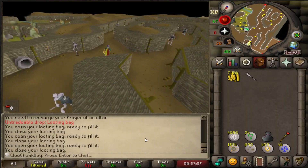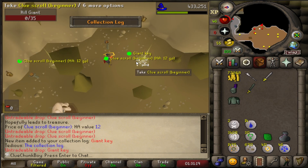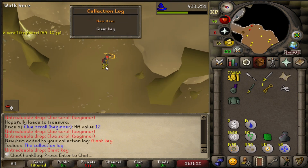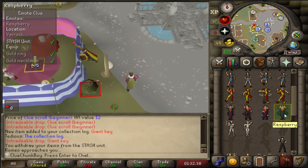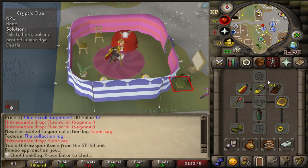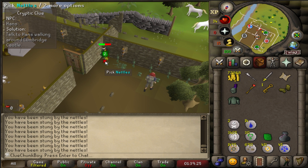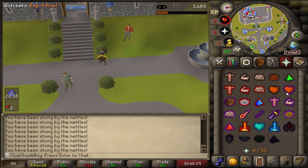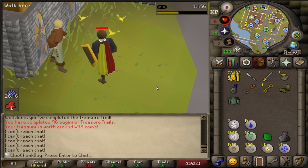I'm gonna go check out the hill giants. An uncut emerald — that's free XP. I can actually make that 69 Hitpoints — nice. There's a giant key with a beginner clue — what a drop! It's not doable, though. Let's see if we can get a lucky beginner clue completion: either a back-to-back or a one-stepper. It is a back-to-back! Holy shit — there's actually a chance for us to complete this beginner clue. We're going to 1 HP, then to Lumbridge, pickpocket until we fail, let the man kill us, and pick up our stuff again. Another steel plate skirt. Kill me please. R.I.P. Clue Chunk Boy. Now we have to re-bag everything.